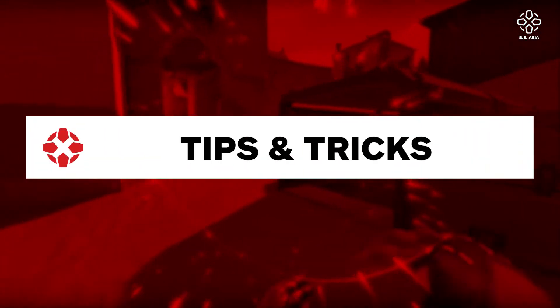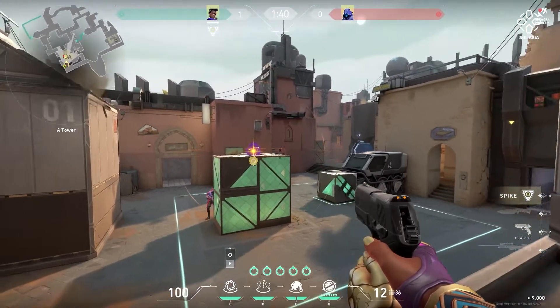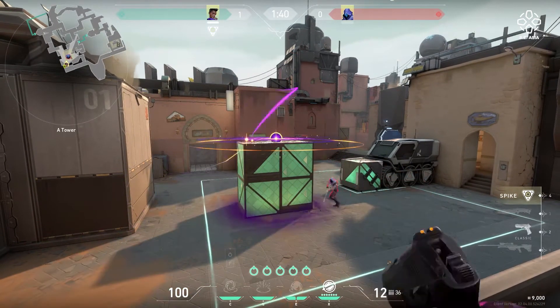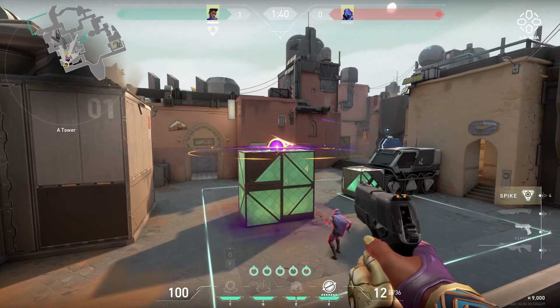Her stars can actually be placed pre-game but can only be activated after the round has started. Gravity Well is such a great ability to be used with your teammates. Think about it like this: you have the enemy all pulled together into one black hole and you have a Reyna ult, a Sova ult, a Reyna grenade, a KJ swarm grenade, a Sova shock dart, and everything else in between. It's pretty much guaranteed kills or high damage.